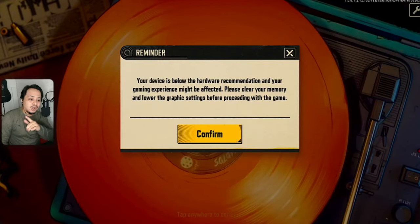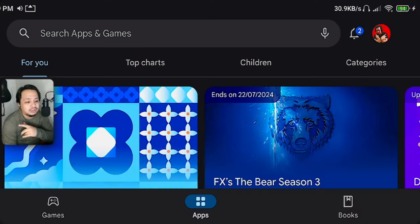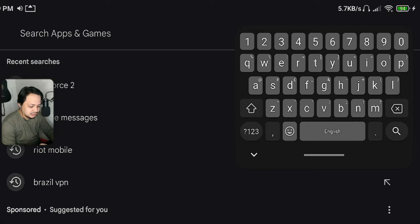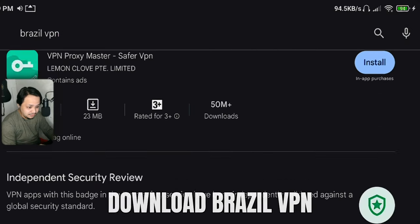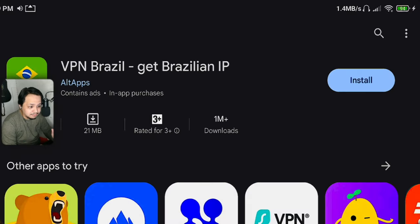Before we go to the tutorial, tuturo ko muna sa inyo paano i-download to. Para ma-download siya, simple lang — pupunta lang kayo ng Play Store. Available siya ngayon for closed beta test sa Brazil, so what you're gonna do is download lang kayo ng Brazil VPN. Madami naman libre dyan, pero ang recommended ko dito is itong VPN Brazil.